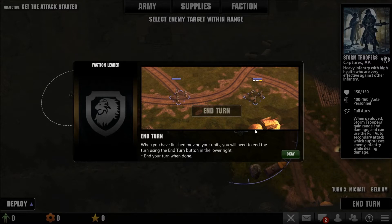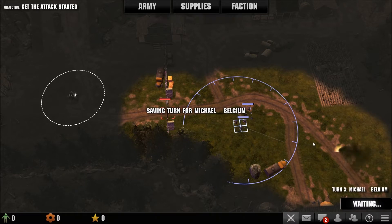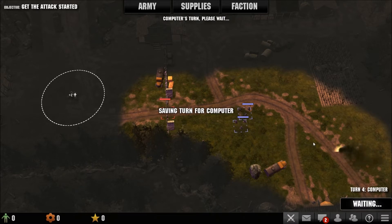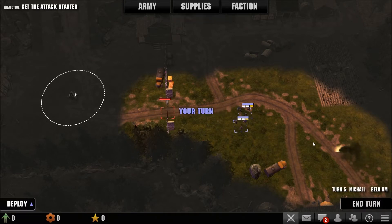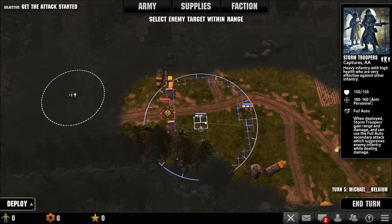When you have finished moving your units, you will need to end the turn using the end turn button on the lower right. Okay I am done - end turn. Computer's turn now. Oh god, don't kill me please. Let's kill that gate - I seriously need a new mouse.